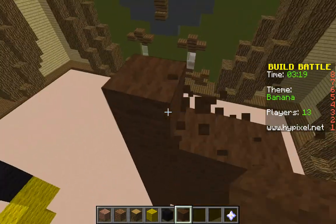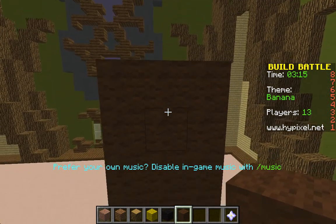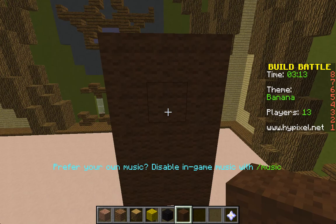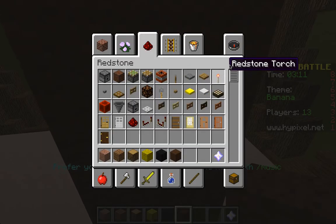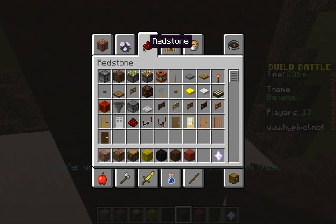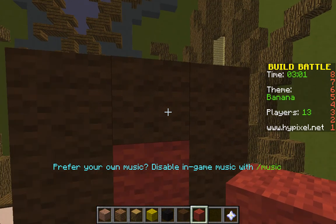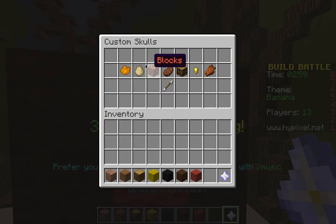Kind of put it up like that and then connect it and then build up the monkey. Kind of like that — good, yeah. So then we are going to go back up and put the mouth. We are going to need some red. I like making derpy things. Now I am going to try and make a derpy monkey. And then we are going to need some black.